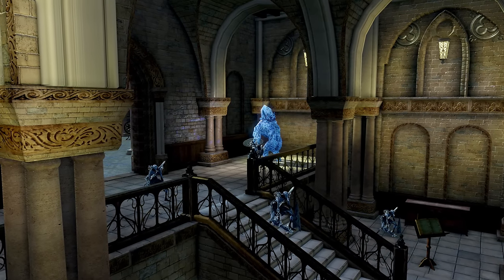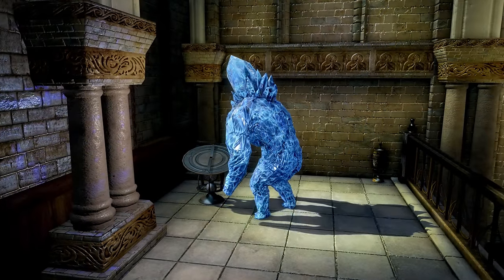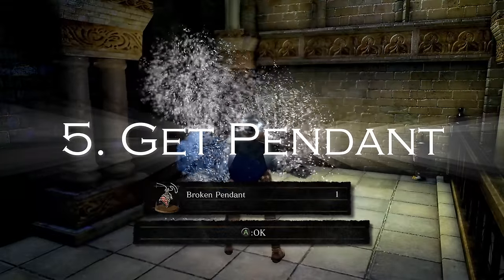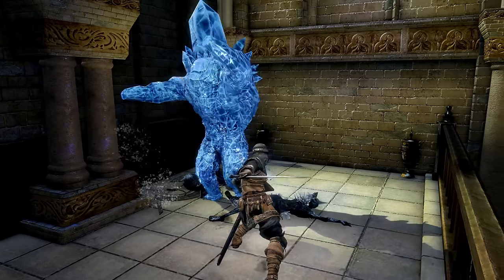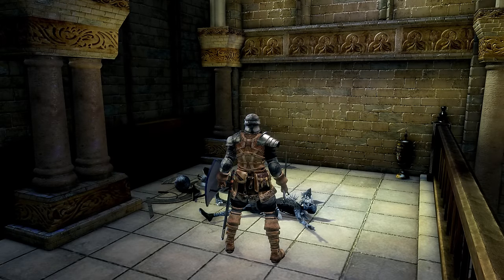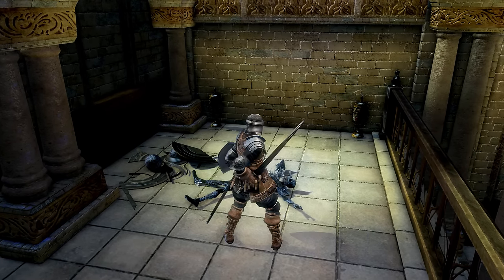Much later on in the game, in a distant and seemingly unrelated location, another Crystal Golem will drop the Broken Pendant, a key item required to access the DLC. But this enemy will already be here even if you didn't rescue the NPC first, in which case they won't drop the pendant and you would have to come back later. So a lot of players might not get anything out of this and move on without thinking anything of it, missing it entirely.